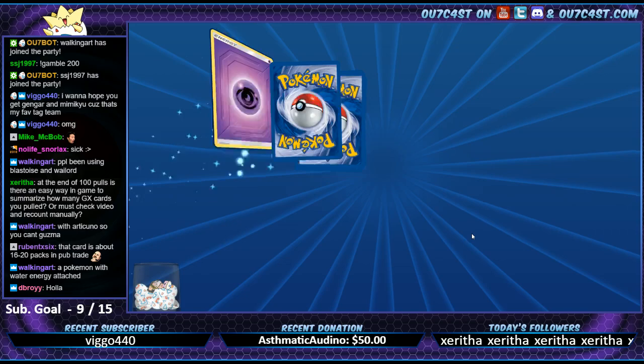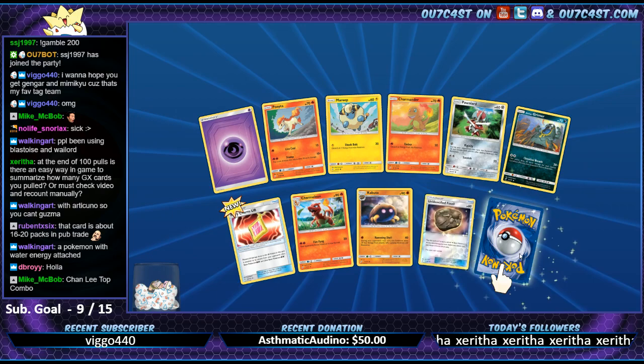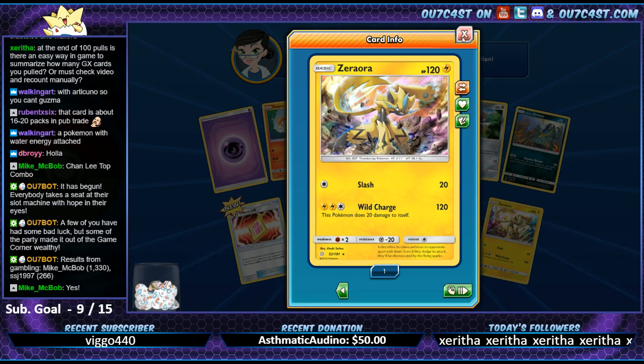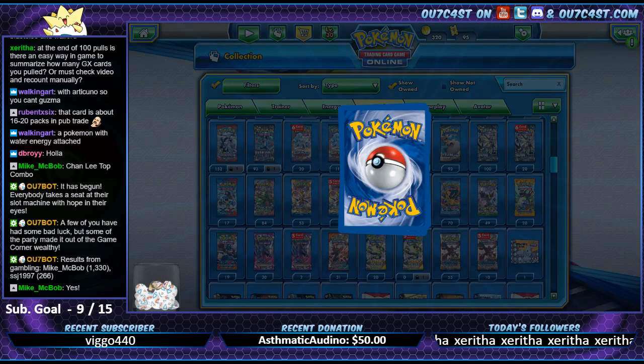D-Broite, what's up? Welcome to the stream. Zerlo, Thunder Cat - nice. Basic, 120 HP. Fairy Charm UB.